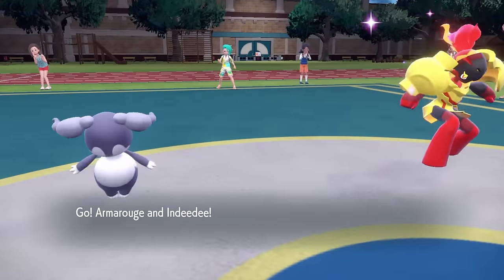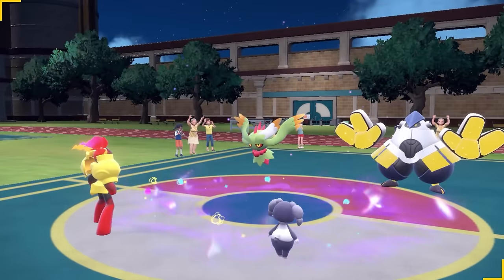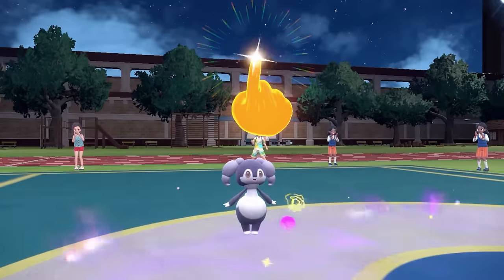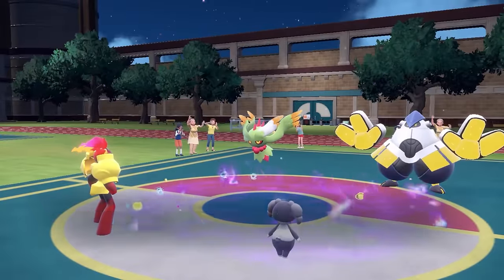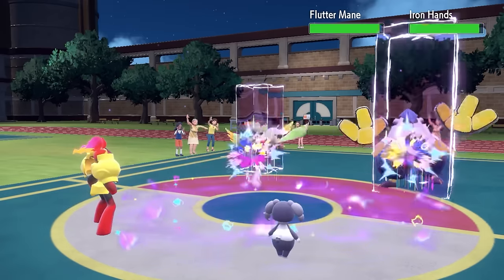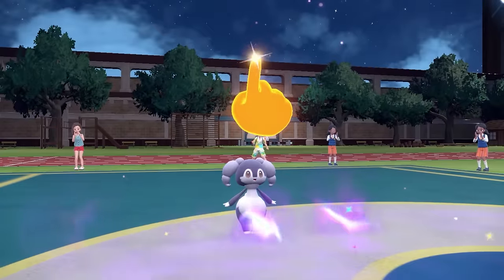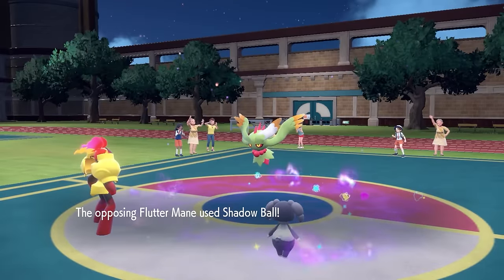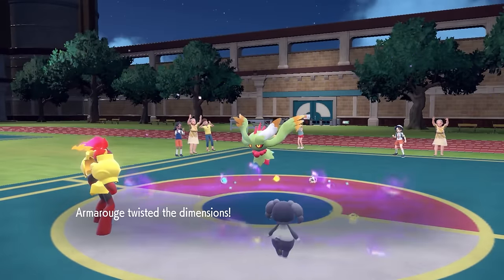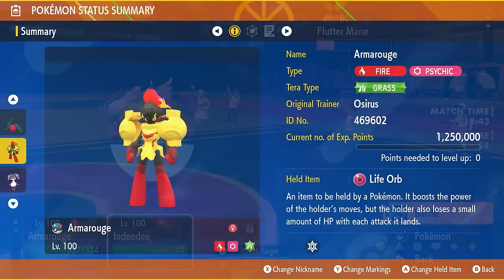The first combination we're going to cover is Indeedee and Armarouge. You'll be utilizing Indeedee's Psychic Surge hidden ability, which summons Psychic Terrain for five turns, blocking priority attacks on your side of the field. With Follow Me, you can set up Trick Room with Armarouge seamlessly. After Trick Room is set up, you take full advantage of Psychic Terrain with Expanding Force, which boosts its damage and becomes a double-targeting attack, paired with Helping Hand from Indeedee to further increase damage.